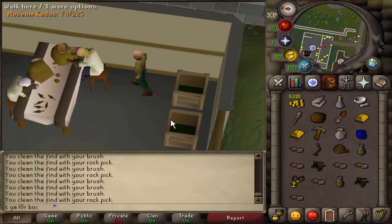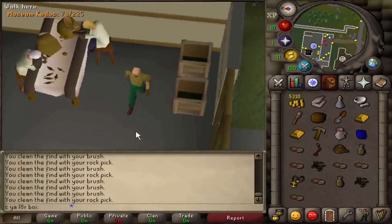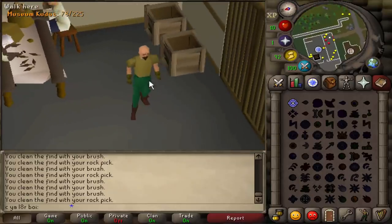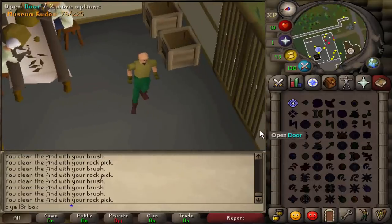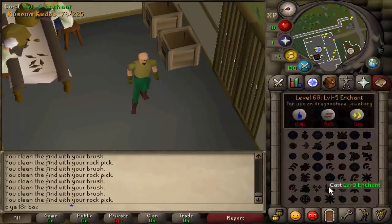Because Digsite Pendants are untradeable, that's something we have to do ourselves. You could train Magic to level 49 and do it yourself, or you can buy Enchant Ruby tablets off the GE — I believe it's one tablet per pendant, which is about 600 GP each, although they're not traded too often. It comes out to an extra cost of about 100 GP per teleport using tabs instead of casting the enchant spell yourself. That really isn't a big deal since we'll be making tens of thousands of GP per run anyway.